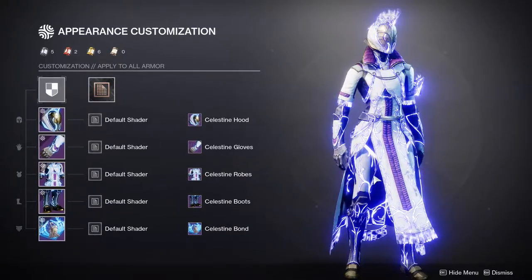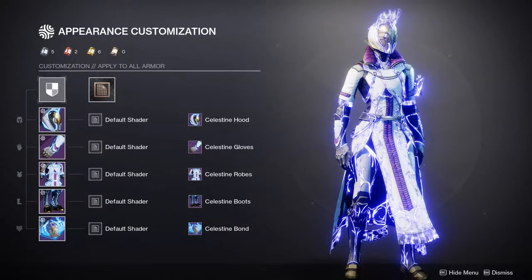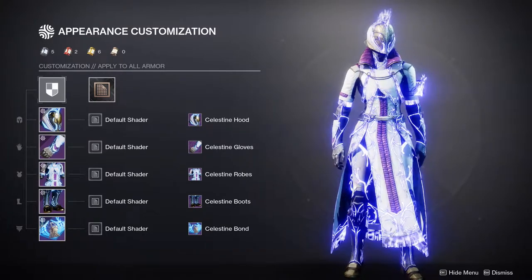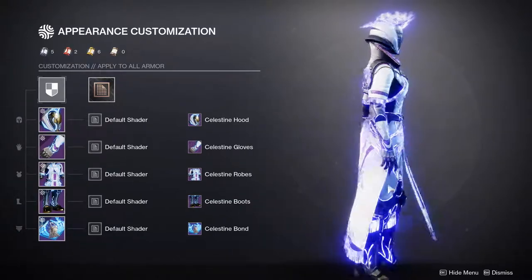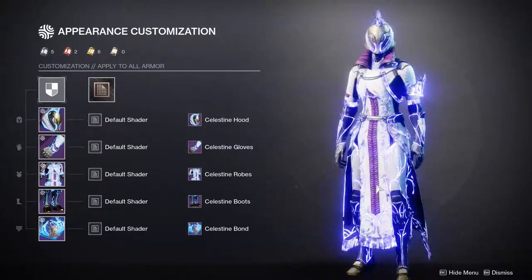I think the trim is really what brings out the armor. I will say it again — I think what they should have done is had cracked armor but still kept the trim, so that way it looks regal but also broken. That would have been cool, but I understand why they didn't do that.